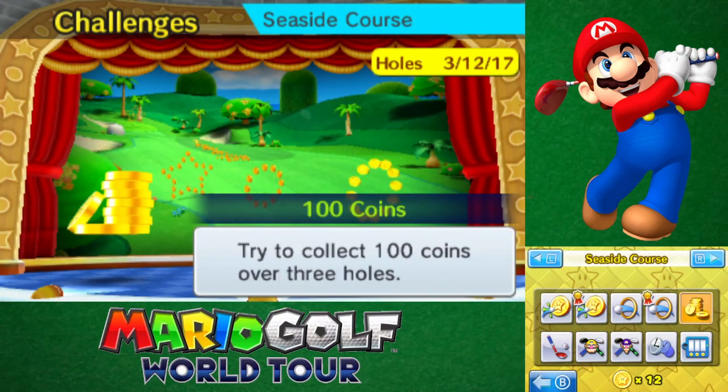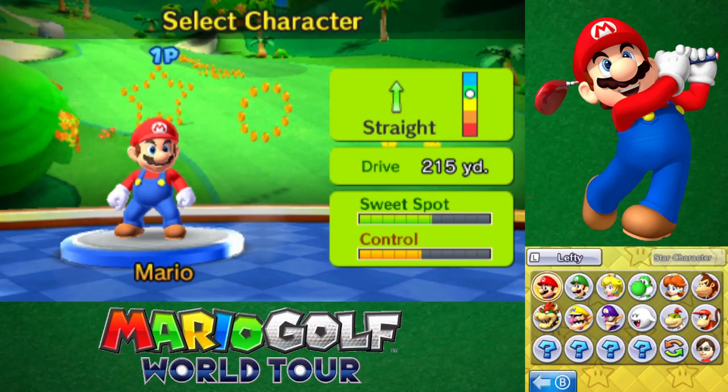At least that challenge got cleared really quickly. Now try to collect 100 coins over three holes — holes 3, 12, and 17 on the seaside. Might as well give them a shot.